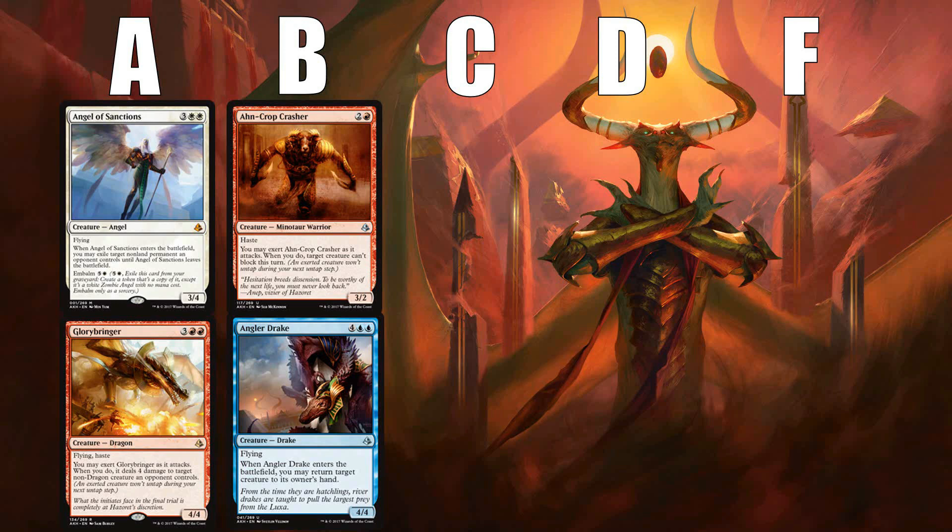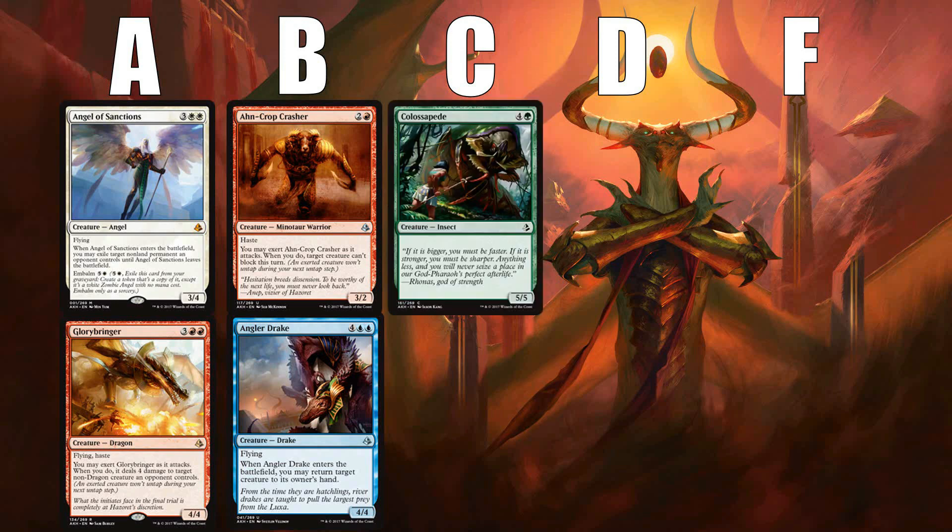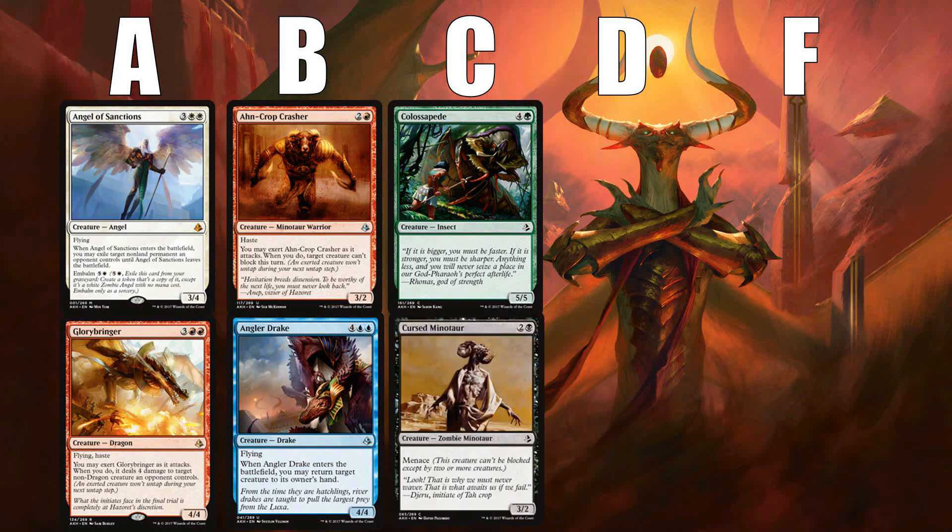C's are decent creatures like 2-mana 2/2s with some small upside and solid removal. Examples from Amonkhet are Colossopede, just a 5-mana 5/5, and Cursed Minotaur, a 3-mana 3/2 with Menace. These are both cards you feel fine about having in your deck, but you don't exactly feel excited about.